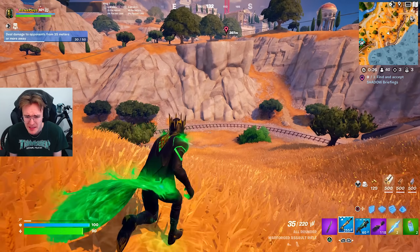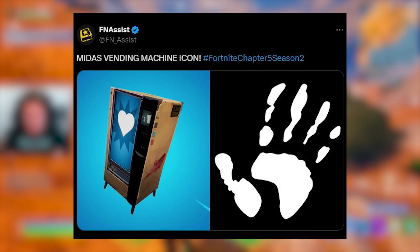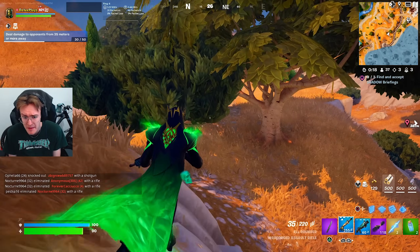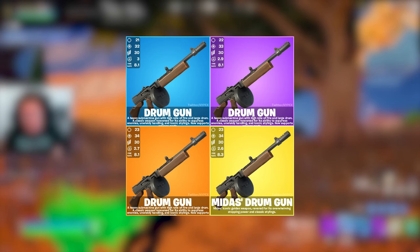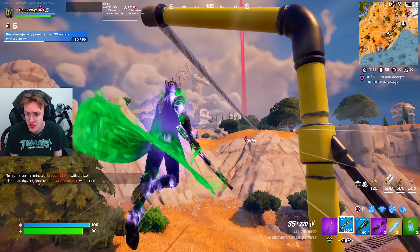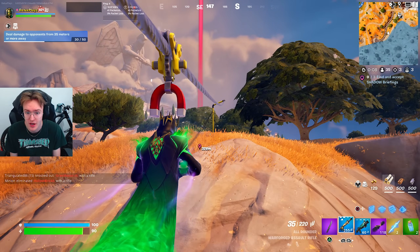There are apparently going to be some brand new Midas vending machines — there have been leaks in the files. I have no idea what they're going to hold. Maybe it's his drum gun as well. The NPC could be holding the Midas drum gun and also vending machines, just like the Ninja Turtle collab when we had the turtle vending machines.